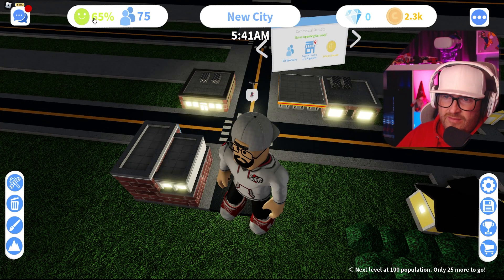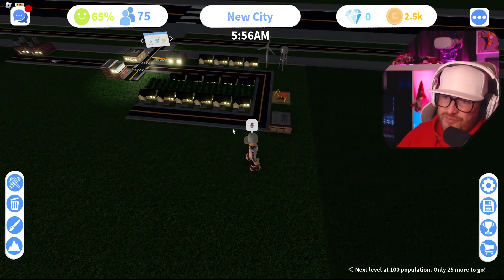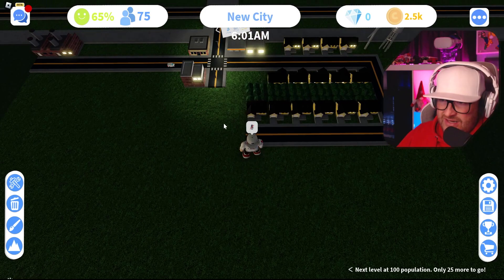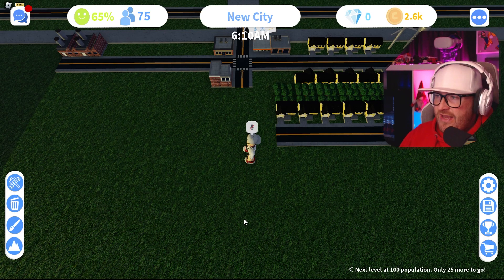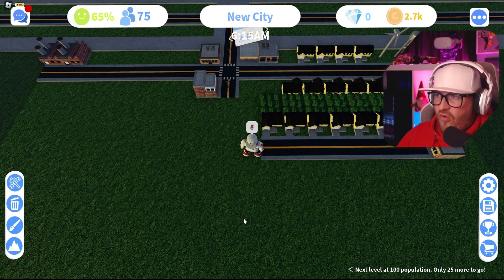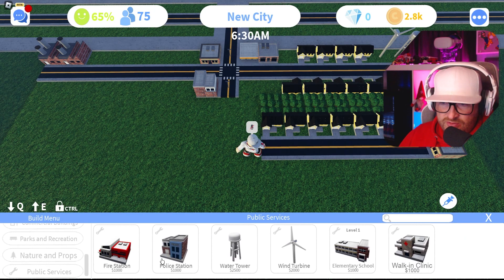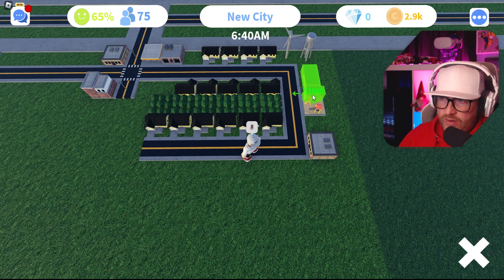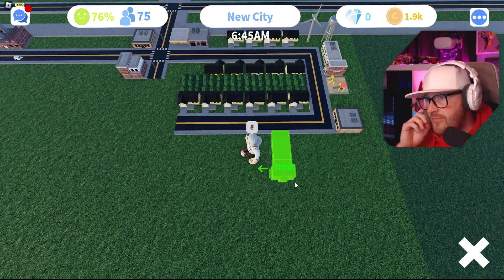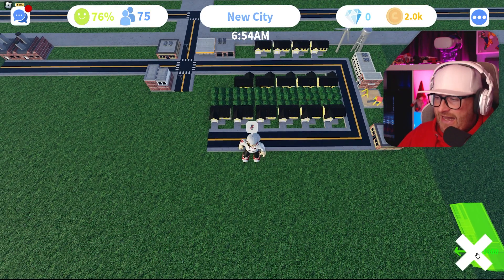We're up to 75 people. We're going to make one more little residential area — we'll spread the road up to the middle and then make another residential line, and that will bring me up to 100 people. Then we'll put the school down right now — everybody likes a school! Big school, boom. School next to a park, next to houses — perfect, exactly what they want.